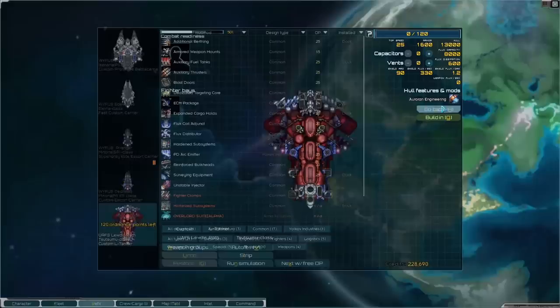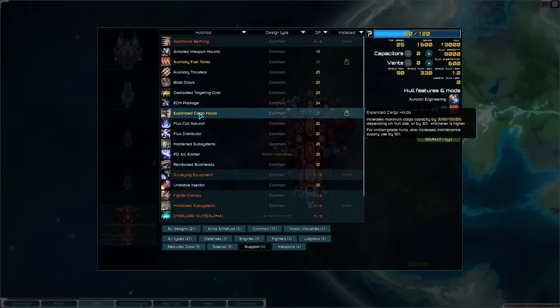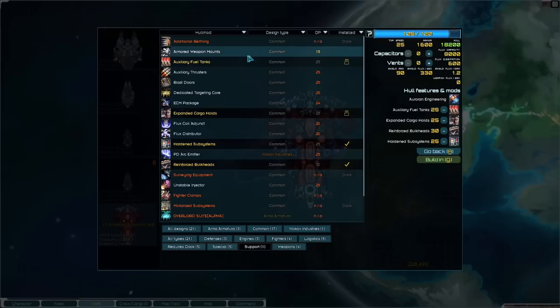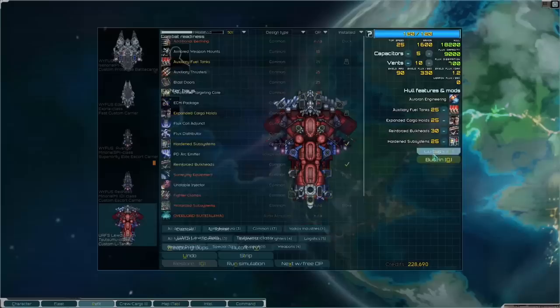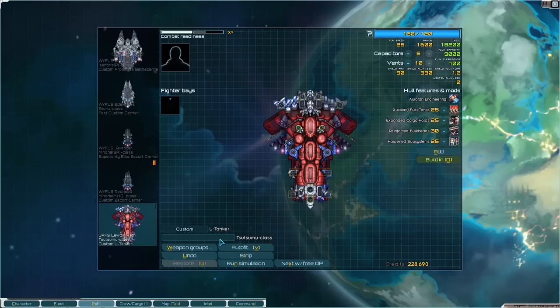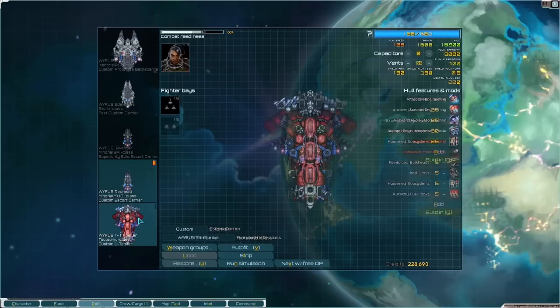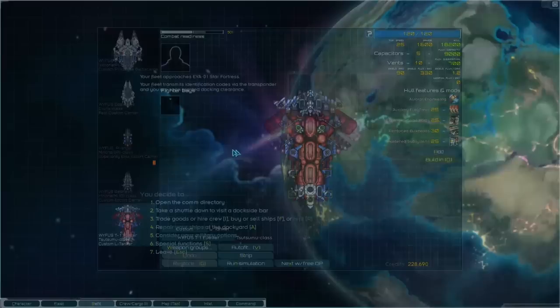Wonderful — we have a Tsutsumu! If you guys would like to name the Tsutsumu, please go ahead. For right now we're going to add auxiliary fuel tanks, expanded cargo holds, reinforced bulkheads, and hardened subsystems. We're going to add some vents and capacitors, and not equip it with weapons for the time being. This will be the T1 fueler, but we will rename that soon.